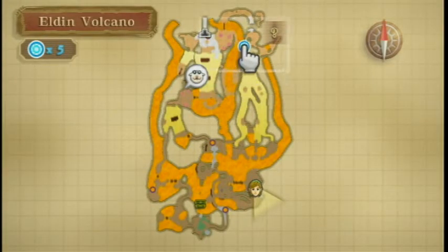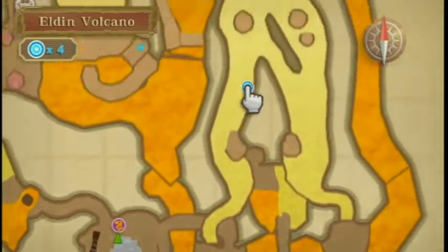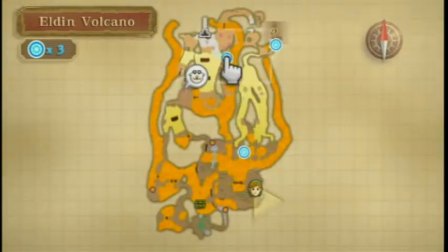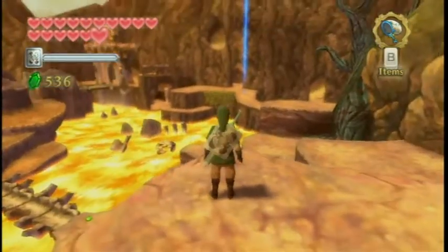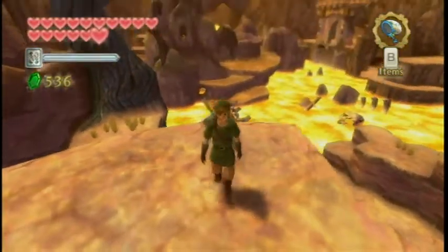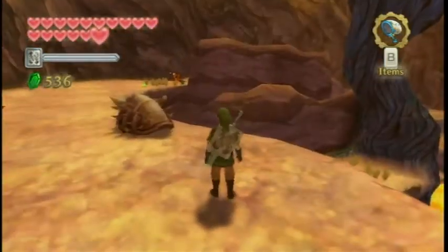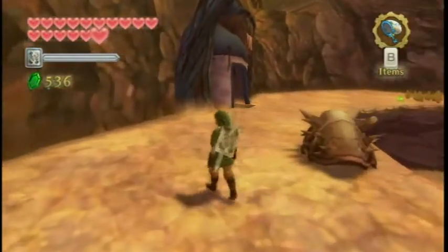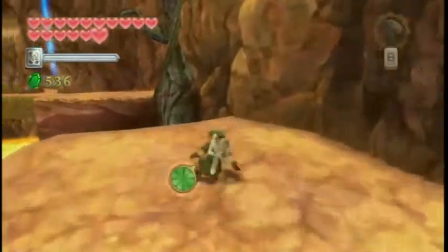We're gonna put the beacon right here. Hey everybody, I'm Paladin but you can call me Pal, and welcome back to Pal Play Skyward Sword. In the last episode we completed the silent realm in this area and got the fire shield earrings which will allow us to progress further into the volcano, because now our body can stand heat. How earrings protect our body, I don't know.